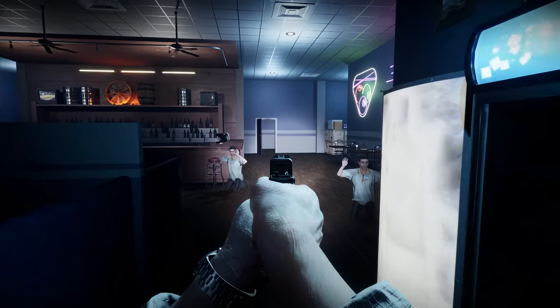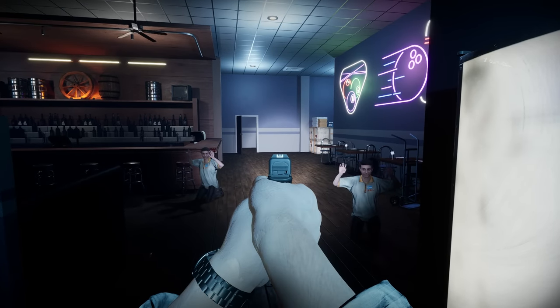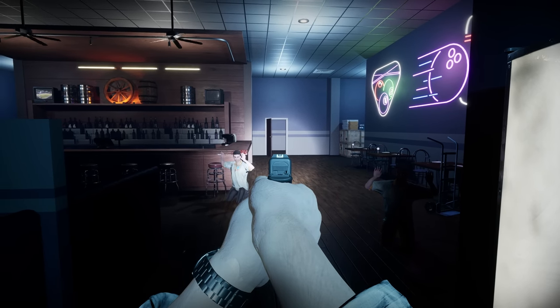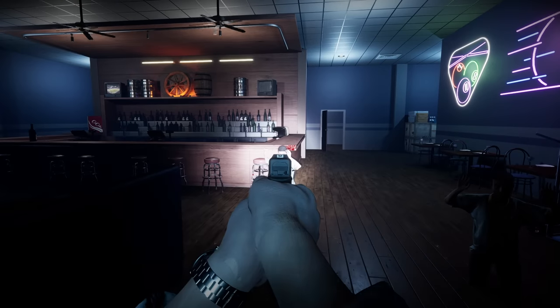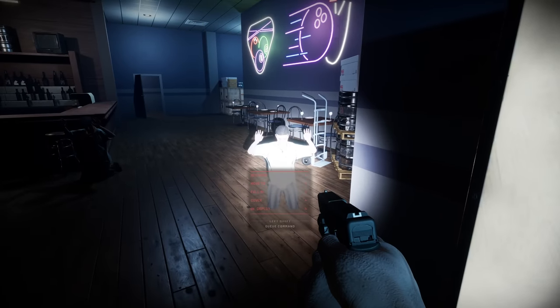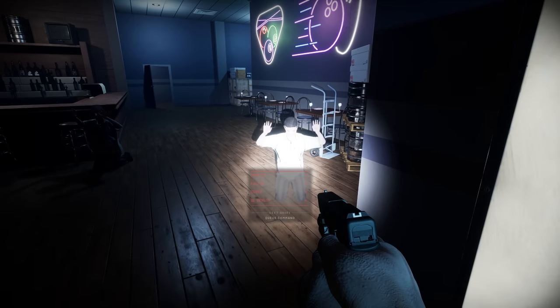I wish the voice command button wasn't the same as the shut the door button. Doors open here — I want to secure these guys. I think I'm going to use half the team just to secure people, and I'll keep them pretty far back until I do some good clearing.